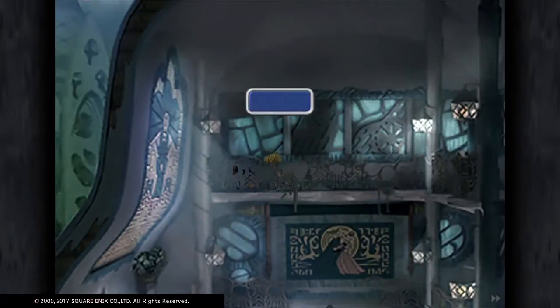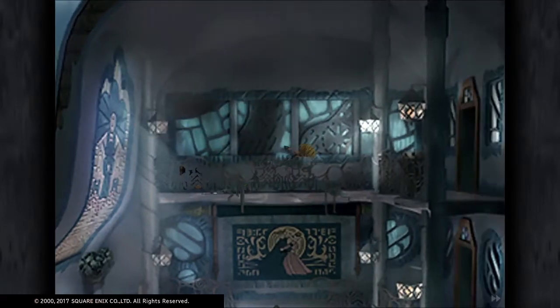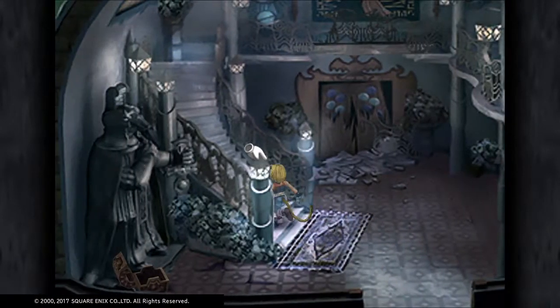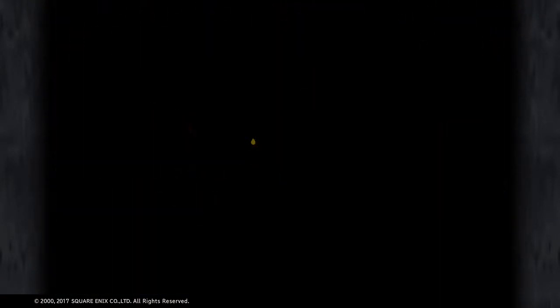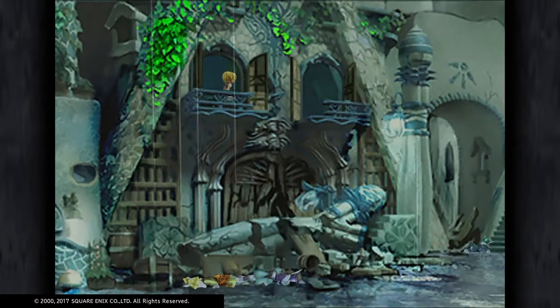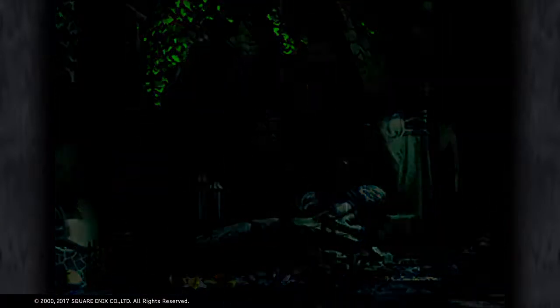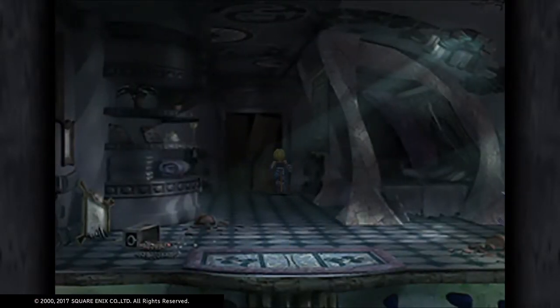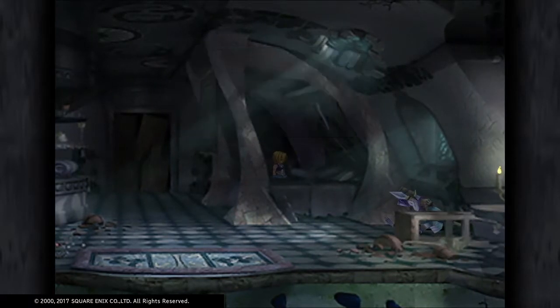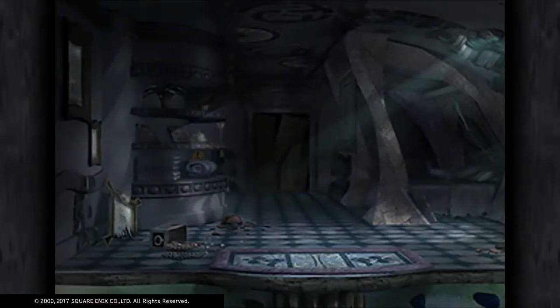There are a few mimics in here. You can avoid them quite easily, but I killed them all. So there are two items in here — there's a dying guy there and I have a word with him, and he tells you about a protection belt. And there's a secret ether here.